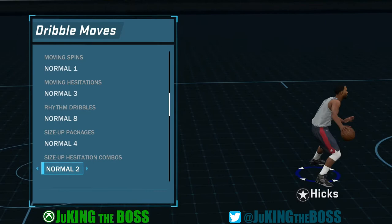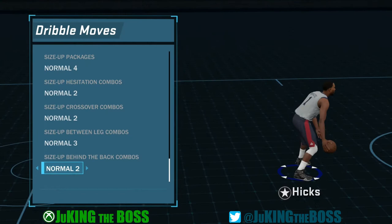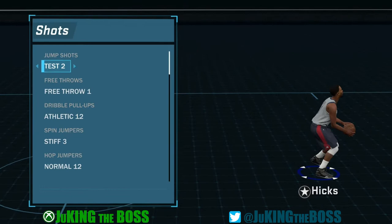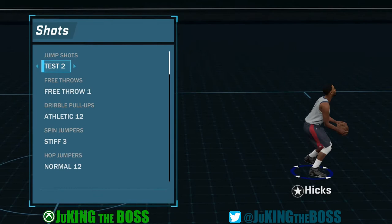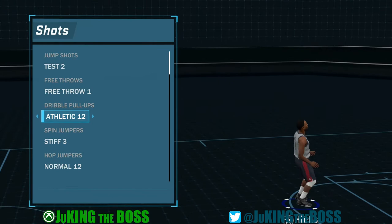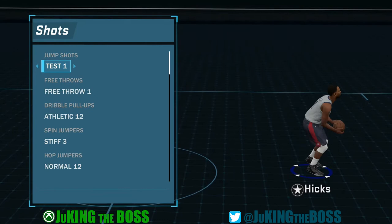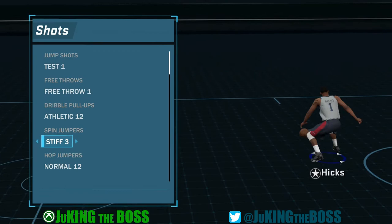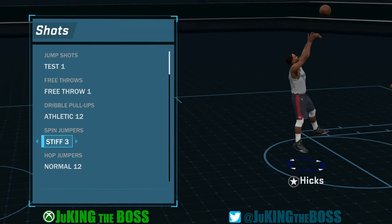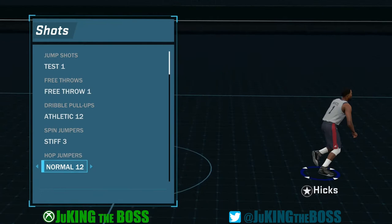If you have ankle breaker at bronze, you don't need it at Hall of Fame or gold. Gold and Hall of Fame just supposedly increase the percentage. What the moves you chain together and how you catch your defender off guard are what really set them up. In the previous videos, I was using test jump shot number two — I really like the release of that. By the end of the video, you'll see me show you how to put together jump shots that look great, where you can see the cue, the form, the release, and get to the pinnacle so you'll be able to cash out all the time.